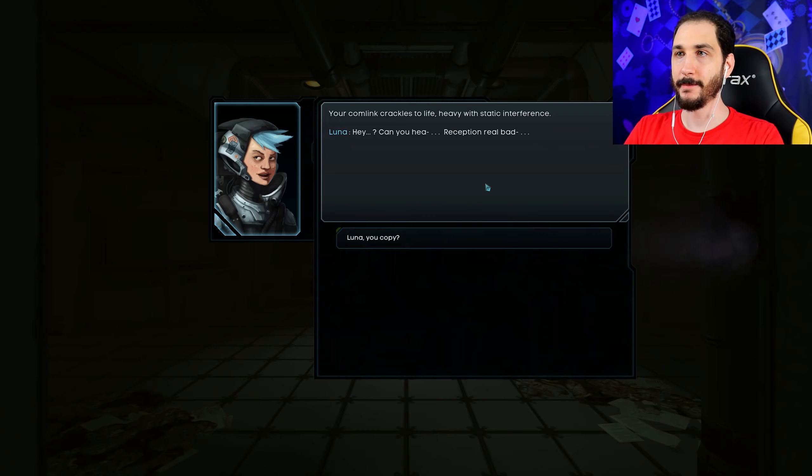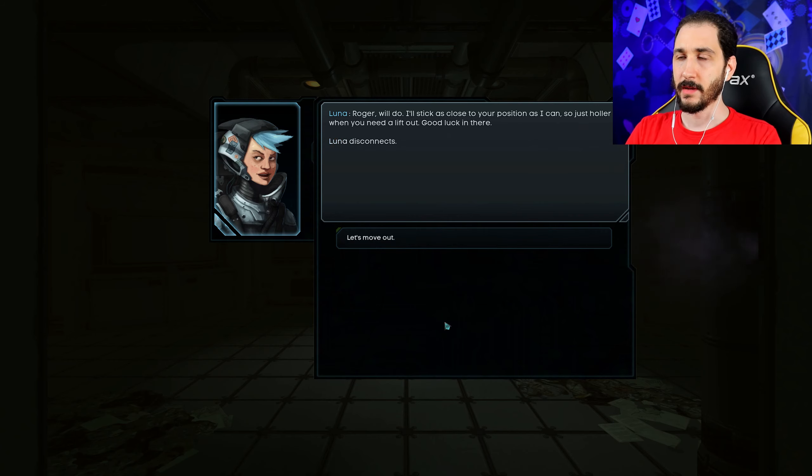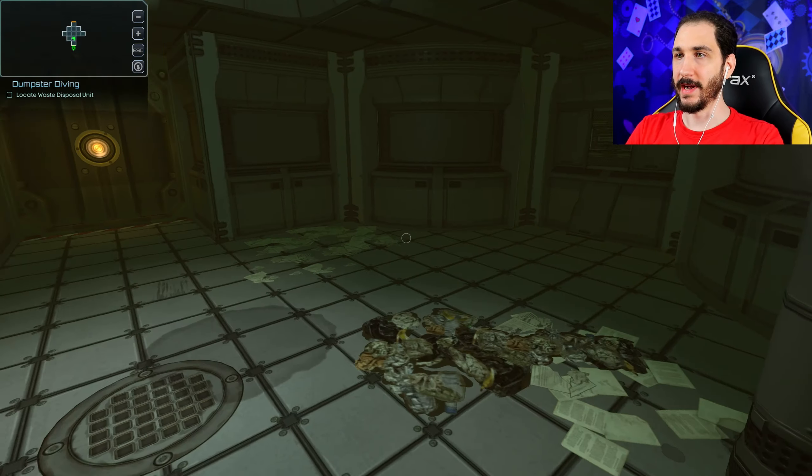These missions are getting progressively harder. Our comm link crackles to life with heavy static interference. Luna checks in — she had to jump channels because we're pretty deep in the ship and she can't get a clear signal on wire relay. She's got Eliana on hold but there's no way to have an intelligible conversation through the noise. We tell her to relay that we'll try to contact when we've found the waste disposal unit. Luna confirms and disconnects.